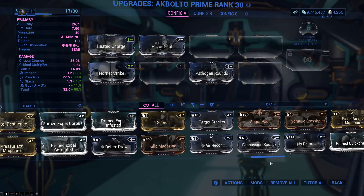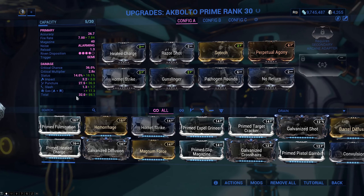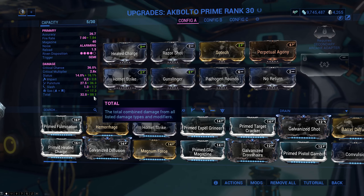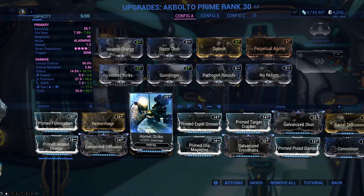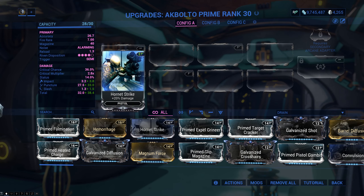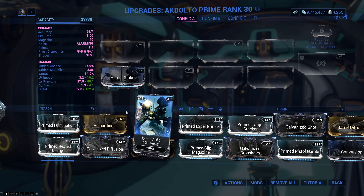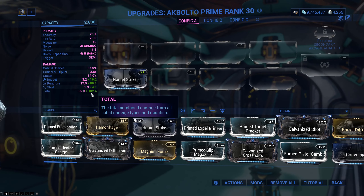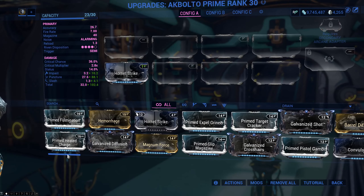When you fill every slot with unranked mods, you end up with a weapon that's completely jam-packed, and we've basically doubled the damage — going from a DPS of 32 to 59 — which is really not good at all. The difference between maxed and unranked mods is astronomical. An unranked Hornet Strike increases damage by 20%, but a maxed Hornet Strike increases damage by 220%. With one mod alone, we do twice as much as filling every slot. Rank up your mods. If that means you can't fill every slot, that's fine — that's better.